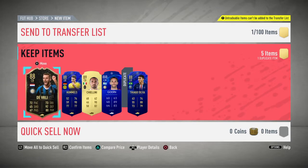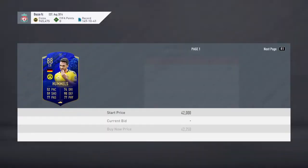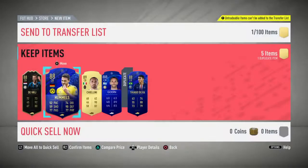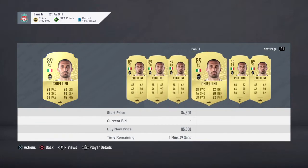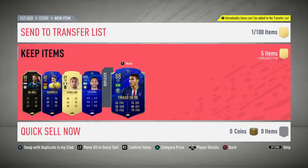It's not bad to be honest, it's not too bad. We've got a DeVry, which we can put into an SBC. We've got a Hummels, that's not bad. Chiellini — that's fantastic as well, because it's like 70k. And we've got a Godine, that's not bad to be honest.